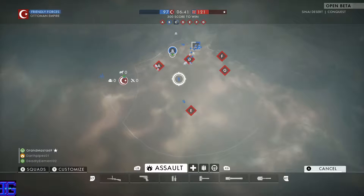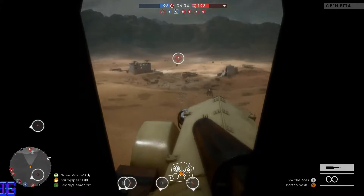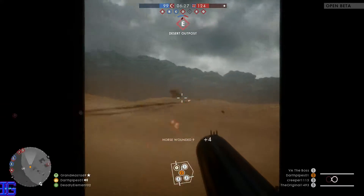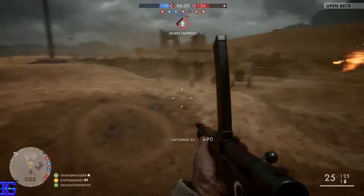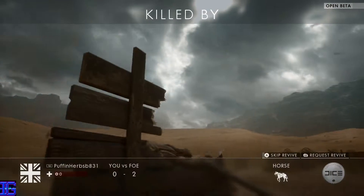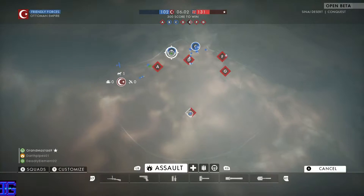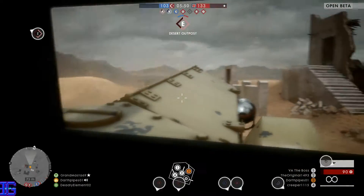Vehicle combat is a big part of this — from ground units to air units, you can even ride horses. There are also primitive light tanks which can only hold one person, and then the monstrous land ships that need crews of five to operate; otherwise you're vulnerable on every side. We don't have access to any of those right now but hopefully we'll show you later.